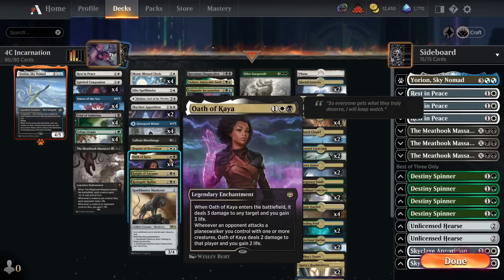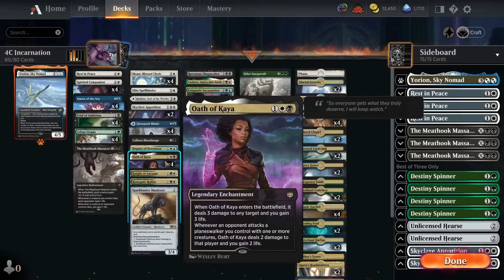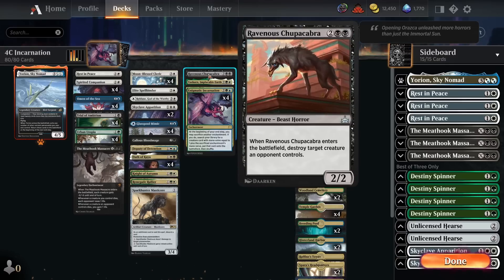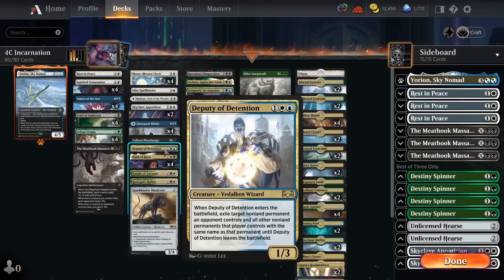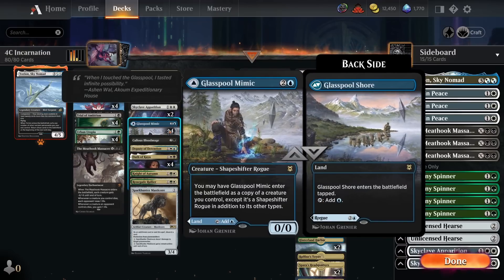We've also got Oath of Kaya in the deck — the only three-mana enchantment — which is a really nice additional removal spell. When it enters the battlefield it deals three damage to any target and we gain three life. Similar to Knight of Autumn, the gain three life is very strong at stabilising against aggro decks. We also have a couple of four-drops we can search off by sacrificing the Oath of Kaya. There's Ravenous Chupacabra — when it enters the battlefield, destroy target creature. The deck is kind of soft to bigger creatures, which is one of the main reasons it struggles against Corvold, being reliant on Skyclave Apparition and Deputy of Detention as main creature removal. So having access to Chupacabra to deal with bigger creatures is great.